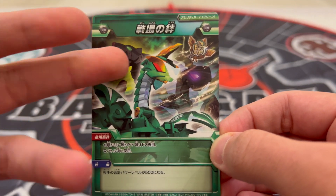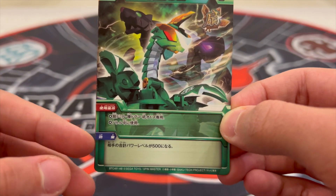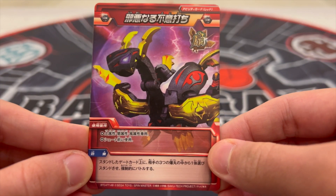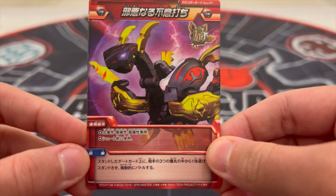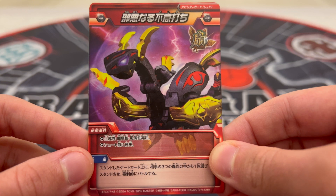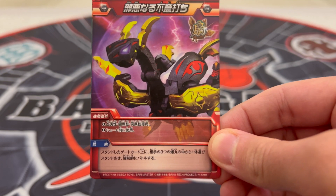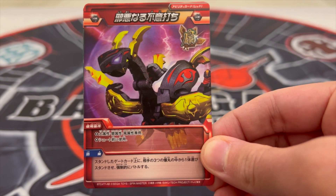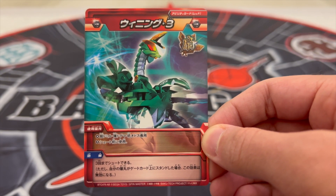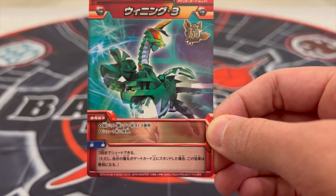The next green ability features a picture of all of the Wind Deck Bakugan. It says play during a battle with a Wind Deck Bakugan — your opponent's printed G power is set to 500 Gs. The first red ability features a picture of Dagger Odas. It says play before you roll a Subterra, Ventus, or Darkus Bakugan — if your Bakugan stands, you may force one of your opponent's closed Bakugan to battle with yours, pretty much like a magnetic action card. The other red ability features Windmill and says play before you roll a Wind Deck Bakugan — you can shoot up to three times, however if your Bakugan stands on the gate card, this effect will be invalid.